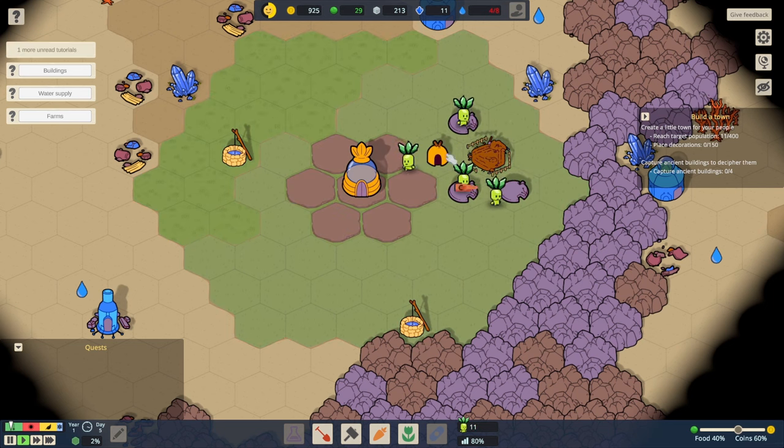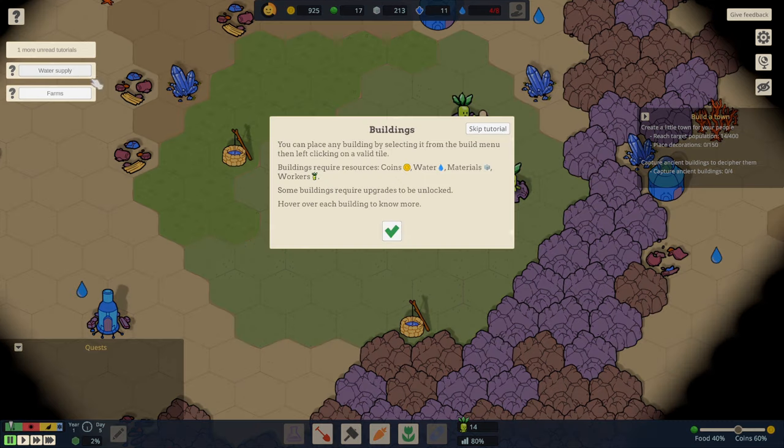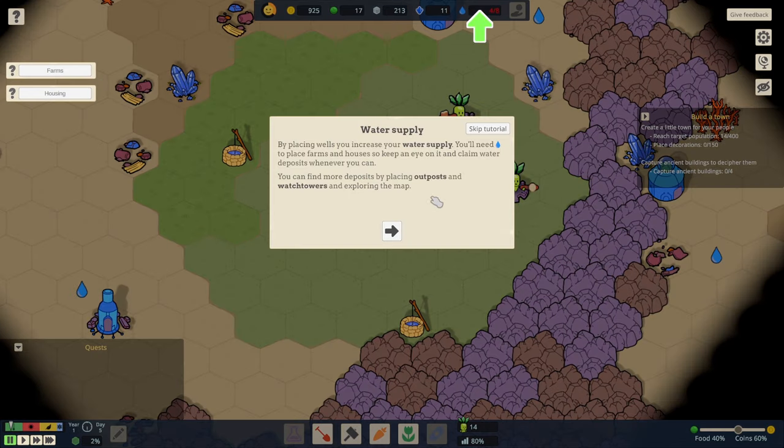I don't know if we're supposed to be following these tutorials, but we've gone off piste a little bit. Should we read these? Buildings need stuff to be built — yep, absolutely fine. Water supply — kind of worked that out. We can find more deposits by placing outposts and watchtowers and exploring the map.